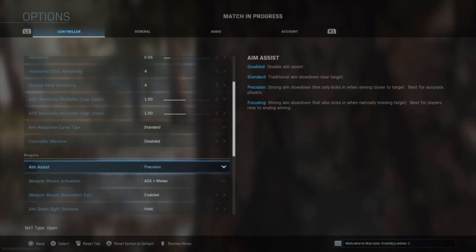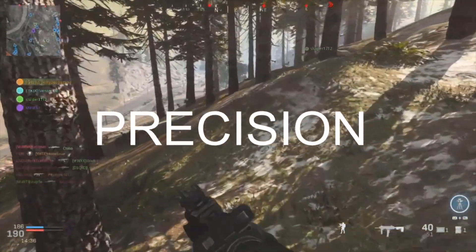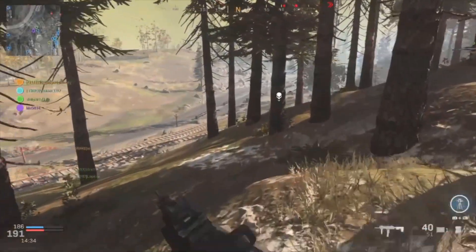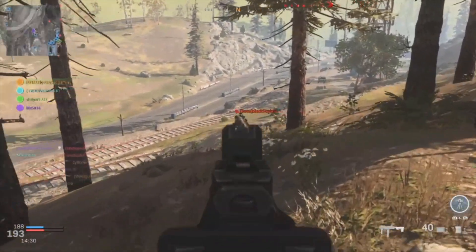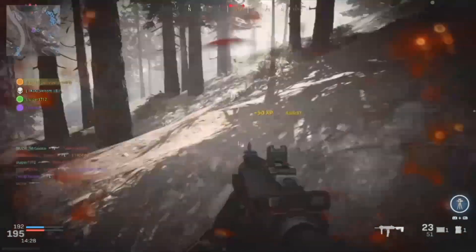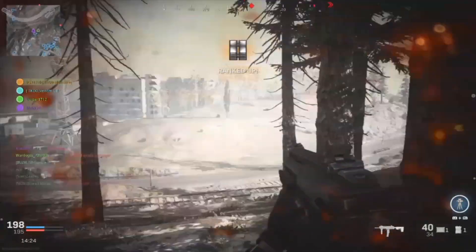Now we're going to pause the Rumble game and switch to our next option: precision. In case you forgot, precision is a strong aim slowdown that kicks in when aiming closer to a target — best for accurate players. Again, we aim down the sights and go left and right so you can see the pull toward the player. In this clip, you can see I'm aiming down the sights and I'm closer to the target, so it's almost like a magnet. It was hard for me to pull left, and even though I do get shot and the screen changes color, I'm able to kill him easily.